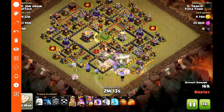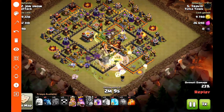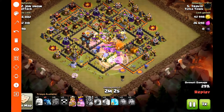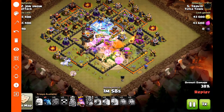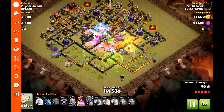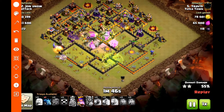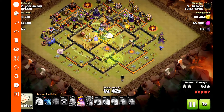I'm going to send all of my heroes in right behind, then wait until the Clan Castle comes out. I'm going to pop the Grand Warden's ability because the infernos are already targeting the bowlers. Then I'm going to rage them up for the second time, trying to rage them into that Eagle Artillery and into that second inferno tower. The bowlers are just going to push through the base really quickly, and the healers are going to do a nice job transitioning to whichever bowler or unit needs to be healed.